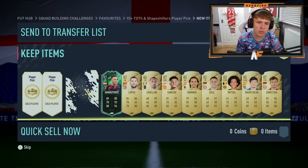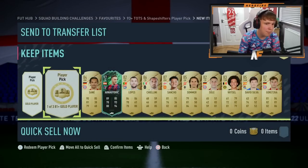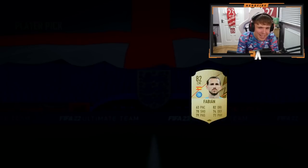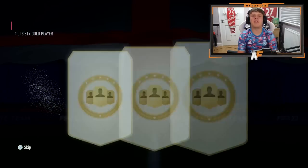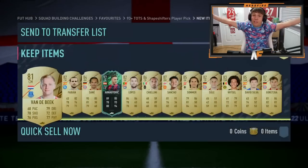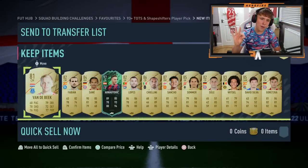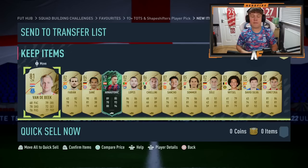We've got the final three as well. Sané — he's alright, not the best, not the worst. Penultimate player pick out of the 30 — Fabinho. And the final one before we get to some other player picks and packs — Van de Beek. We got a Shapeshifter in the end, which is good, and a fair few walkouts. Not the worst return I've ever had from 30 player picks.